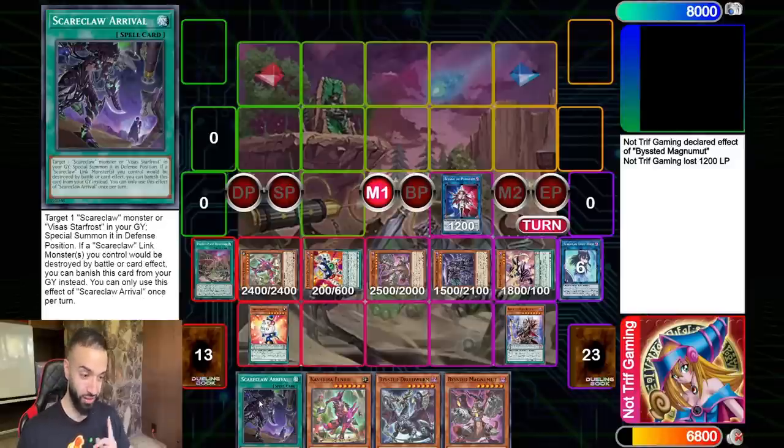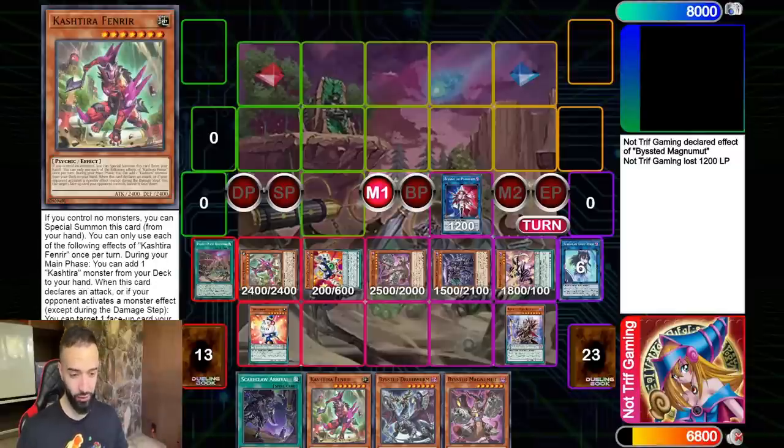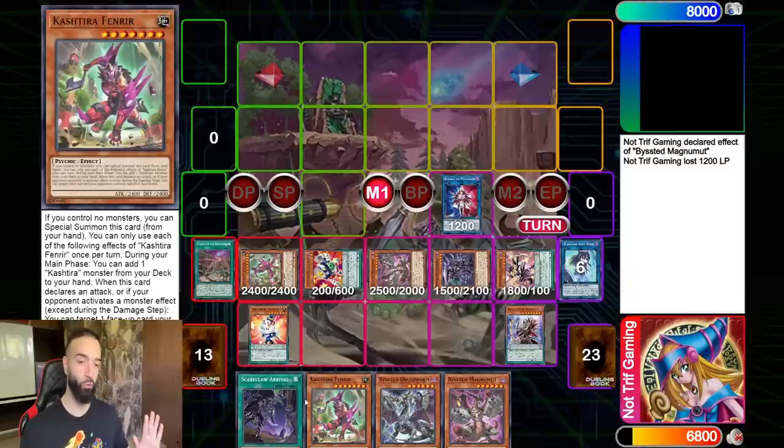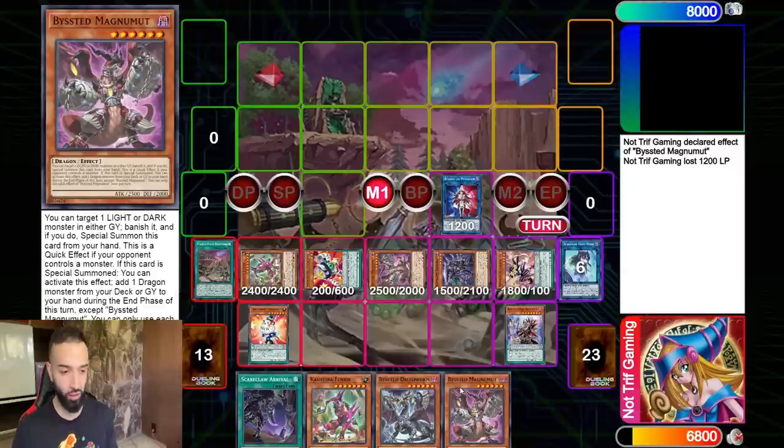We're going to keep the Scareclaw Arrival in our hand. We don't even have space to summon Fenrir - we keep all these cards in hand since they all have value there. We don't want to get hit by Nibiru, but if we do get Nibiru'd right now we do not care because we have two Bystial cards and Scareclaw Arrival.